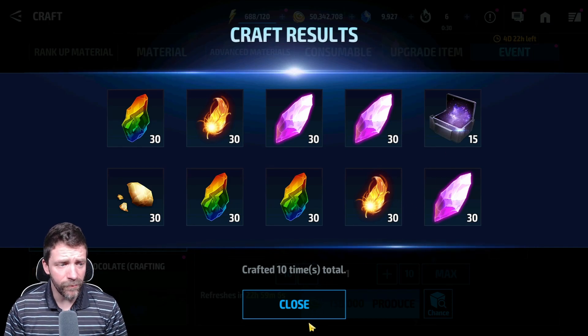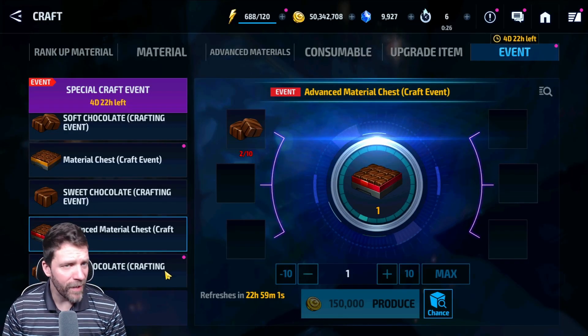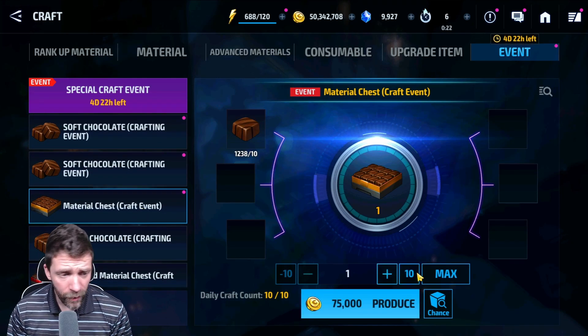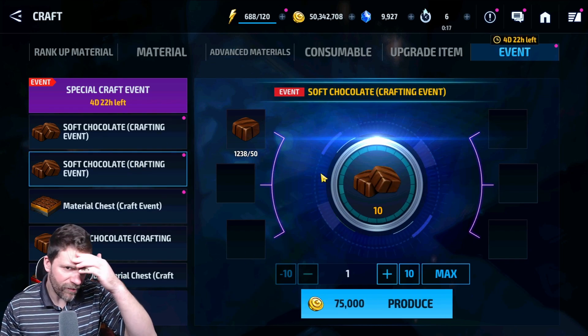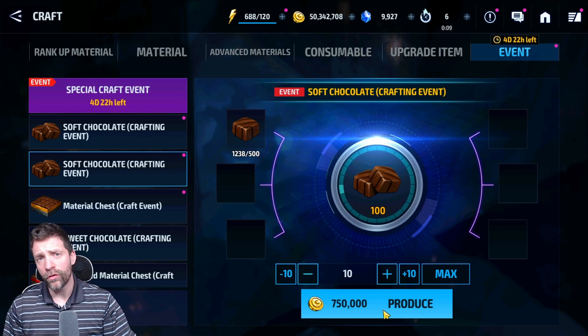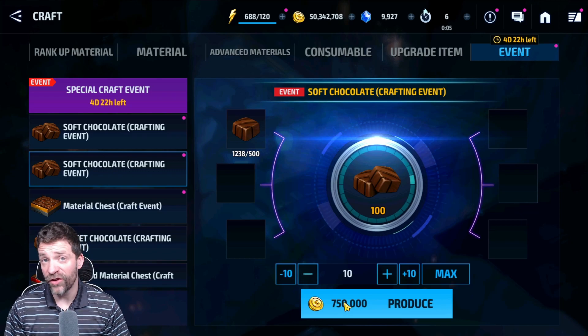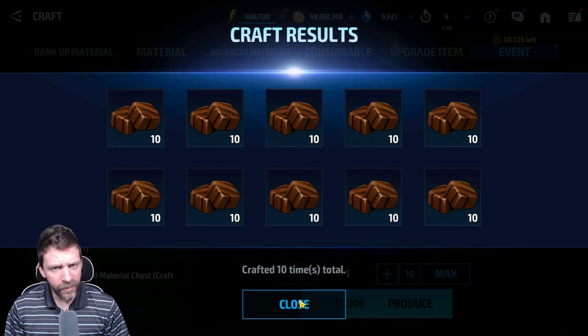We got good mats — those are all useful mats except the essence of dimension that I don't need. No CCF, no biggies — it's the other mats that are more important for me. And then we can actually go for that too, but first I just want to make 100 of those for tomorrow — we're ready.